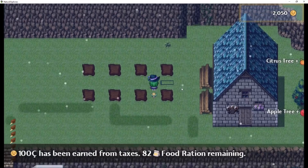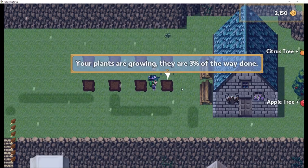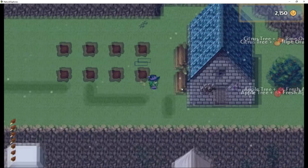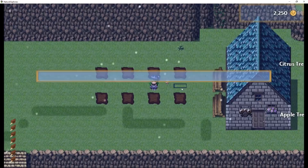Let's say carrot seeds. We'll have animations, sound effects — all of that is arbitrary and completely up to you. As they start growing, we also have a progress bar that appears right above them. And if you interact with them while they're growing, you'll see that they have a progress marker indicated by the percentage of the way that they're done.